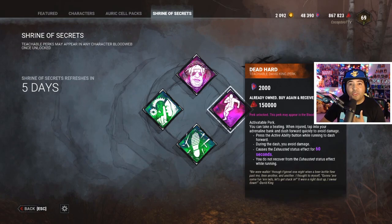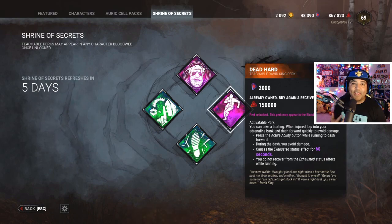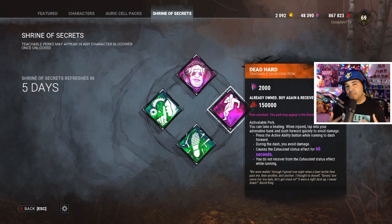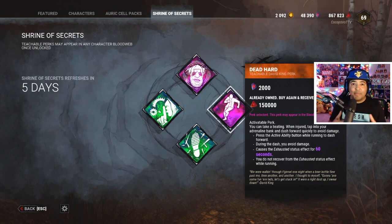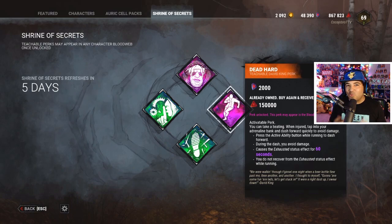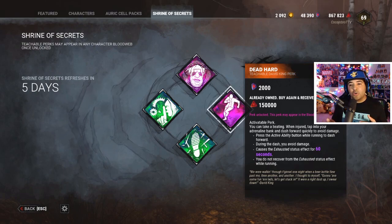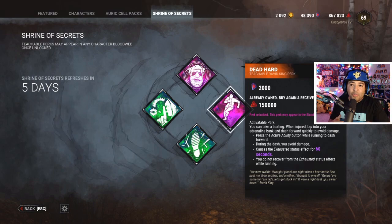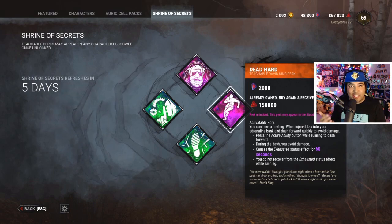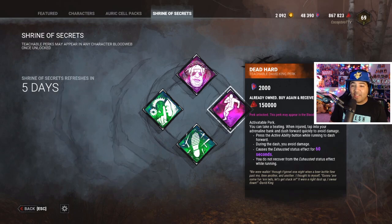The last one, and in my opinion the best one especially if you like to loop or extend your chases, is Dead Hard — a David King teachable perk. You're essentially getting invincibility frames: if the killer is about to hit you, you can dodge it if you time it just right. Due to server issues it can be finicky, but I personally use it more for extending loops rather than just dodging. Advanced players use Dead Hard to dash toward a window or pallet to extend the chase and waste the killer's time.